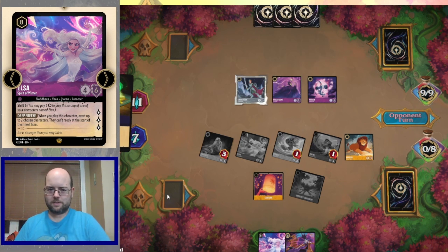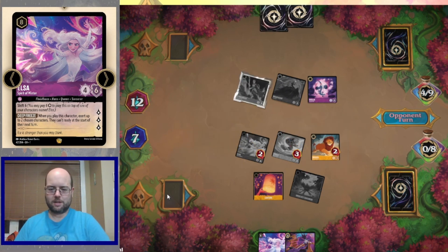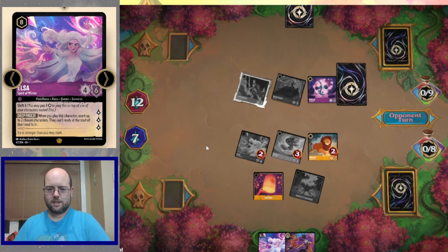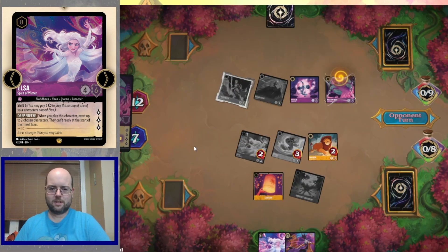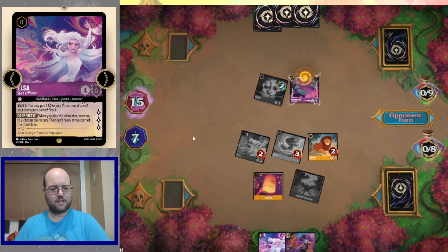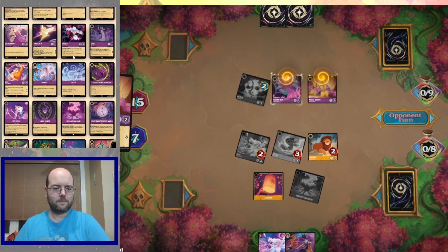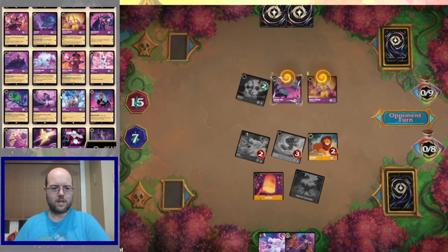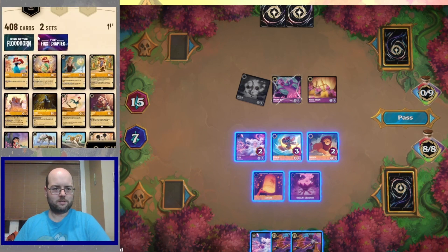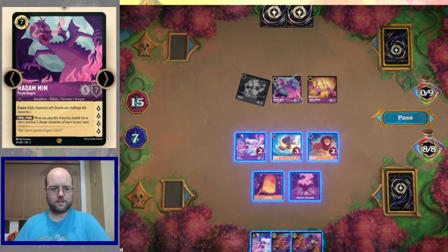Magic Broom goes to the ink. That Maleficent is going to get bounced. Grab your sword, taking out Rafiki as well as a Rapunzel. Madame Min comes in — I guess the opponent isn't afraid of bouncing some characters. Merlin quests for three and the broom comes in. Now the opponent has Madame Min, big bad dragon — 5-7 evasive. Lots of bad stuff for us.